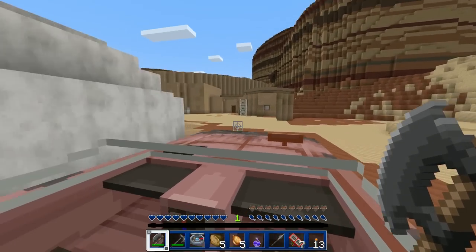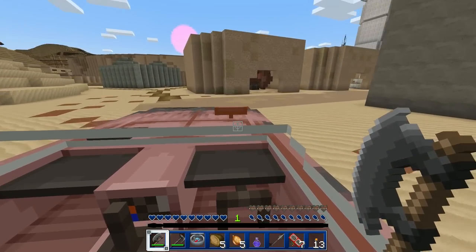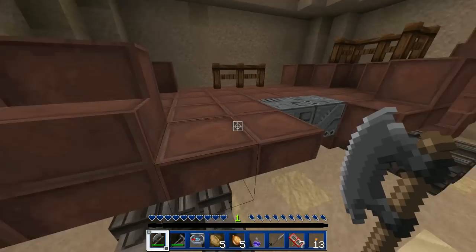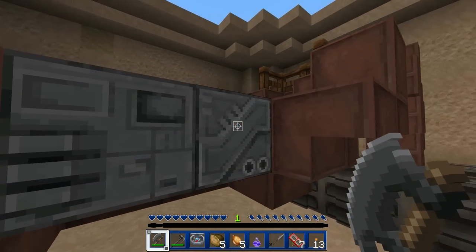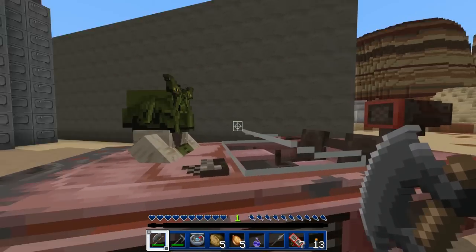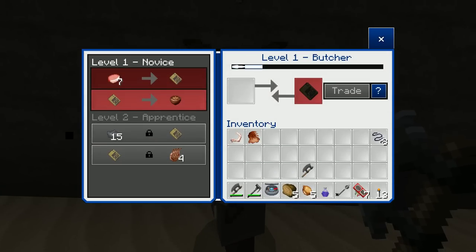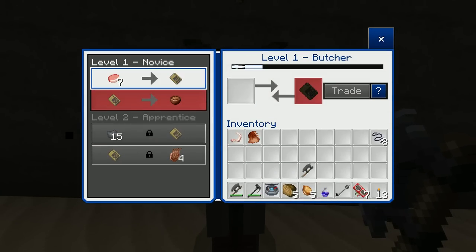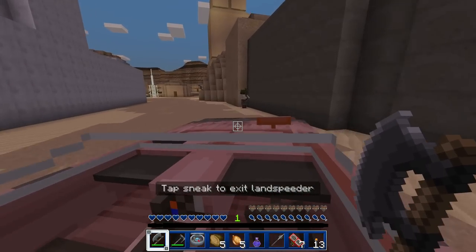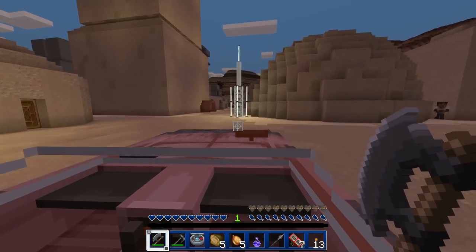Oh here we go - this must be town. This must be Anchorhead, right? Or maybe Mos Eisley - could be Mos Eisley. I think Anchorhead was the town where Luke went to buy the vaporator parts. Hey, that's mine - get your green hands off it! It's a villager - he's a butcher. Let's go have a look around and take our land speeder. Starting to get dark, sun's going down, so I guess the stormtroopers are going to come out.